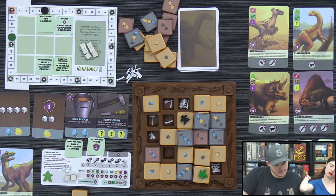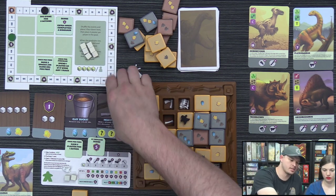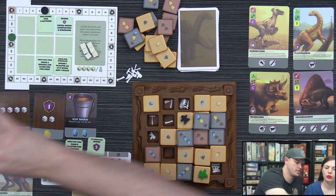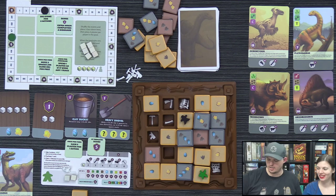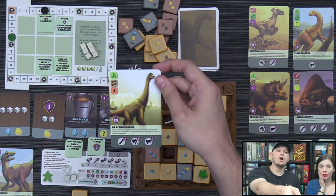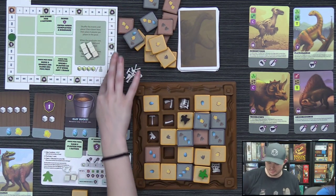Lizzie takes the Heavy Chisel tool. She accidentally overpays on a trace tile trade but Derek catches it and she adjusts. Lizzie completes a dinosaur for 23 points, while Derek completed one for 28 — a big jump in the score.